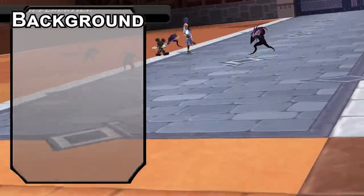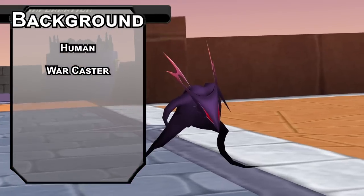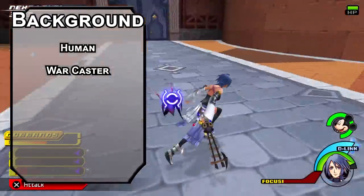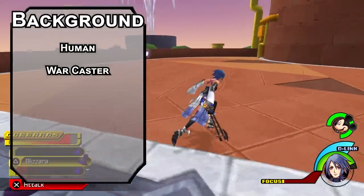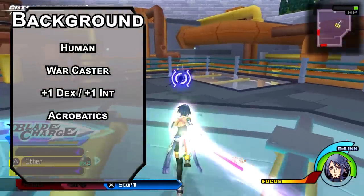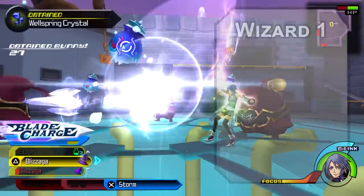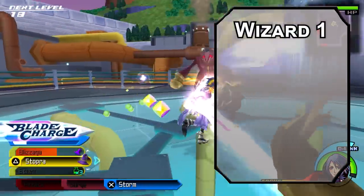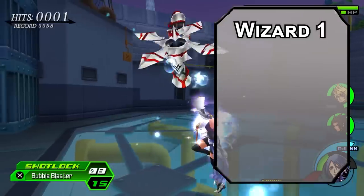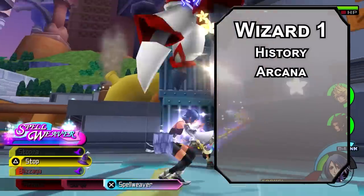Mercury is the reincarnation of a Sailor Guardian, but she reincarnated as a human. That'll give you a feat like Warcaster, giving you advantage on concentration saving throws, the ability to cast spells for opportunity attacks as long as they only take an action and only target one creature. Bump your Dexterity and Intelligence with your two free points, grab Acrobatics, and build your own NERD background for Medicine and Perception, plus History and Arcana — pretty useful when aliens are running around town.